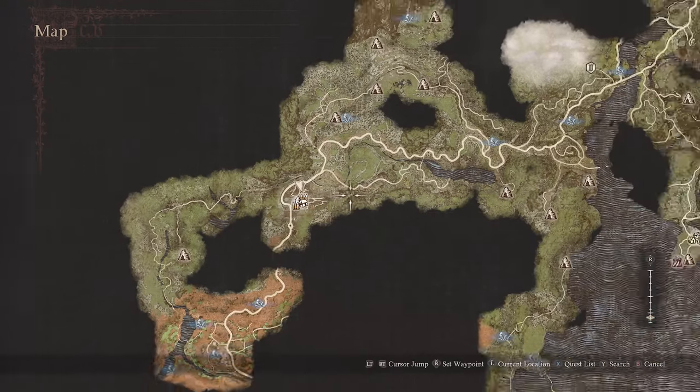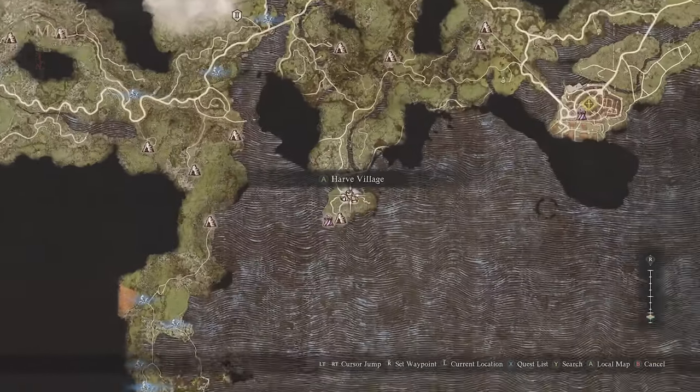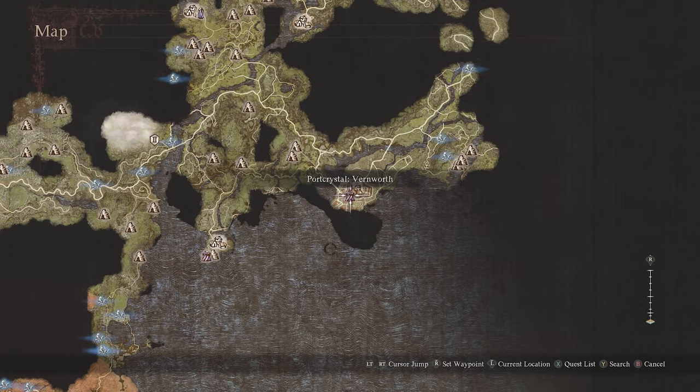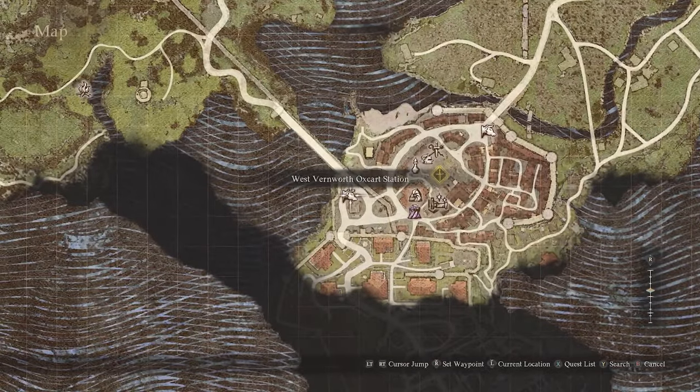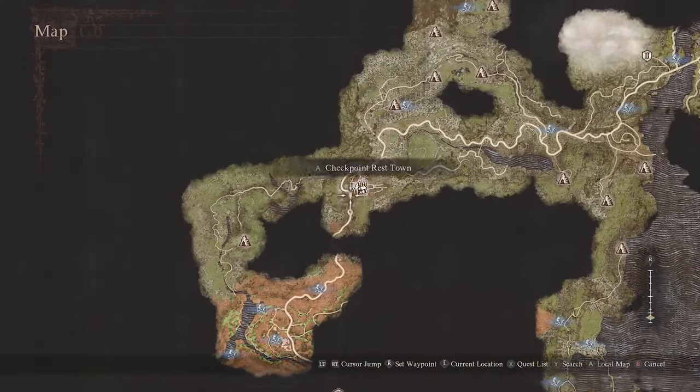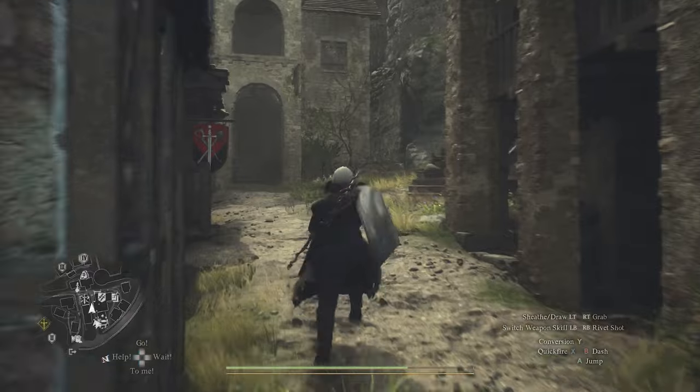First, you want to get to Checkpoint Rest Town. If you don't know how, fast travel to the main capital city — as you do when you play the tutorial — and over there there is a west oxcart station. It costs around 200 gold and that'll take you straight down there, granted there's no interruption.